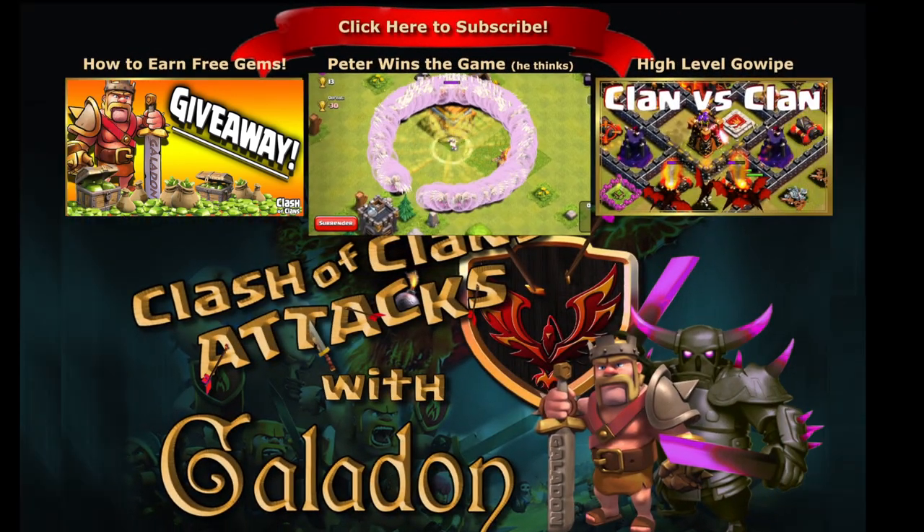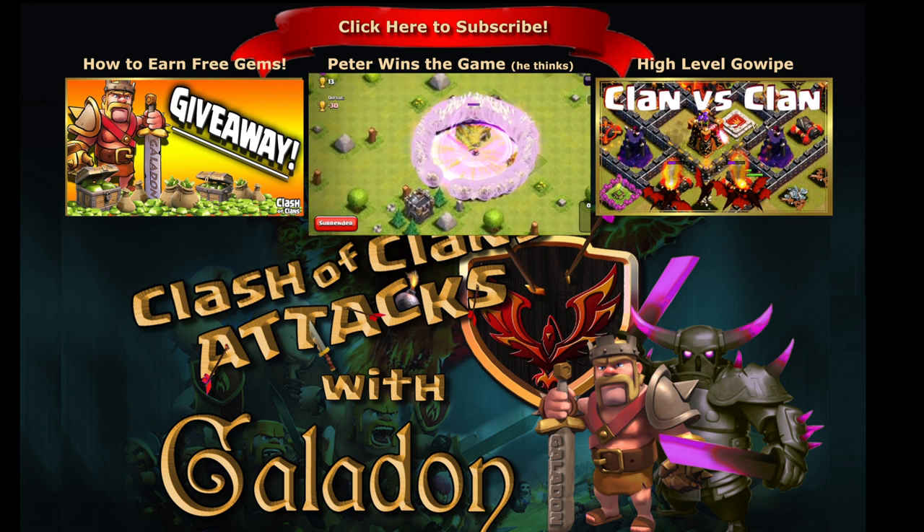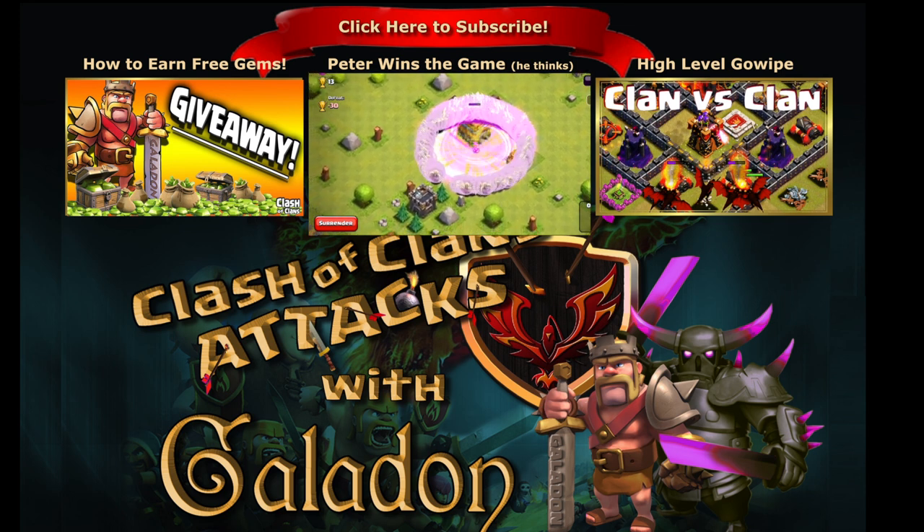That wraps up this Town Hall 8 Terror from the Skies episode, but the Let's Play series has a lot more time at Town Hall 8. Coming up: Valkyries and leveling up Hog Riders, plus plenty more strategies. Check out the other Town Hall 8 videos and Feature Points to keep the series going. Like, comment, and subscribe — see you tomorrow with more Full Attacks.